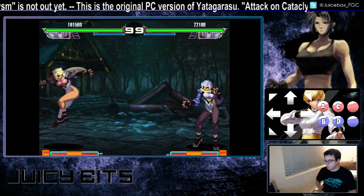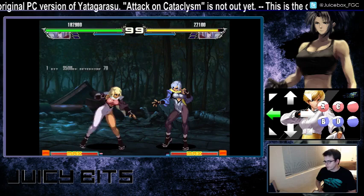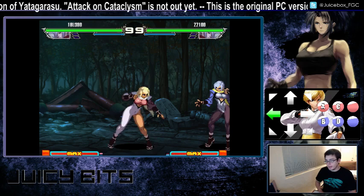She has another forward kick command normal — forward hard kick. It puts her airborne for a little bit and has very good distance. Her crouching medium kick has pretty good distance, her trip reaches a little further, but forward hard kick reaches even further than that. This is her longest range normal.